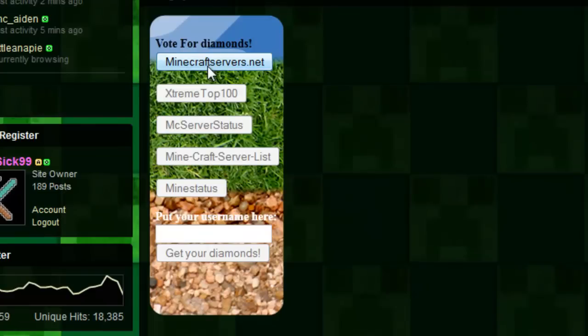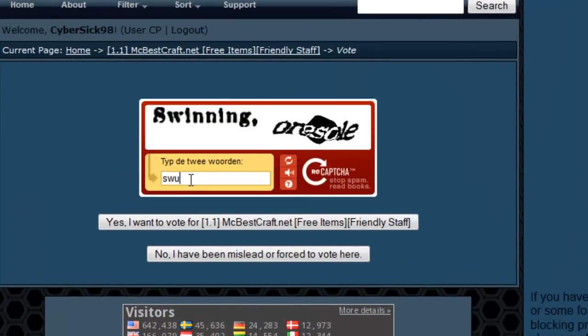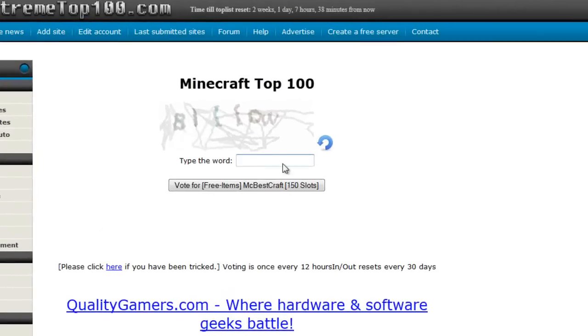You go on here, then you click mcbeskive.net, so you click on here, you vote for us. I'm not sure if it's going to give me the message that I already voted, but nope — I have successfully voted for the website and I can do it again.